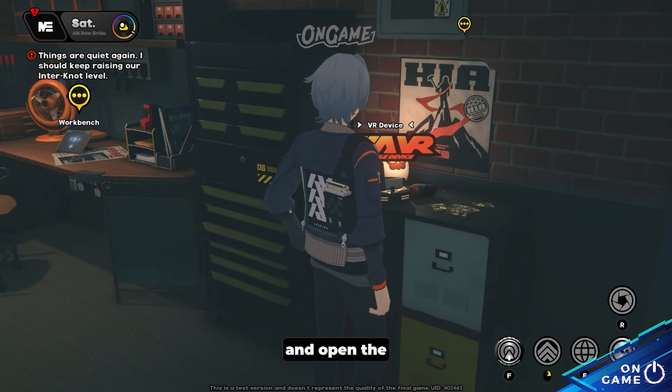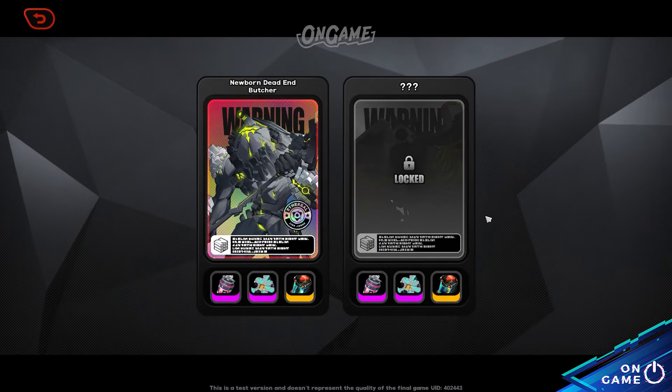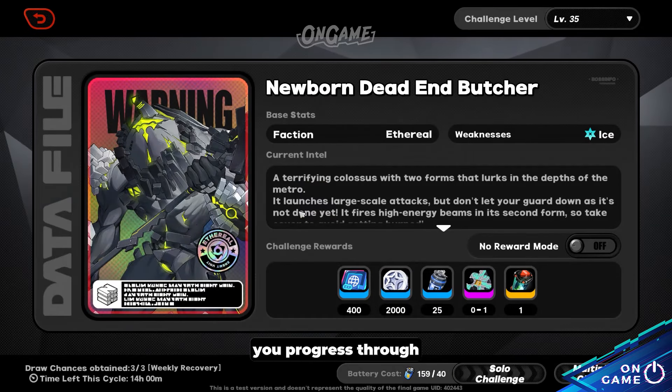Navigate to the Random Play Store and open the VR device and look for the Reckless Challenge option. Here you can fight various bosses that unlock as you progress through the game.